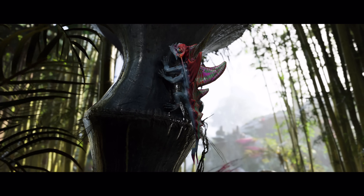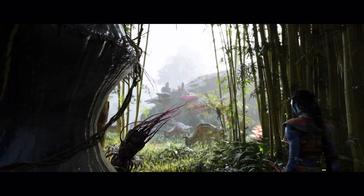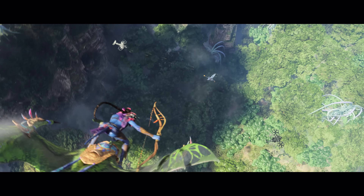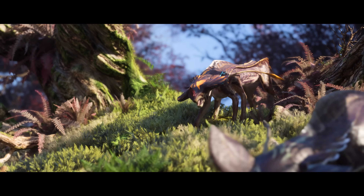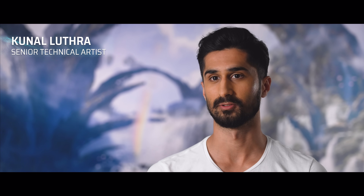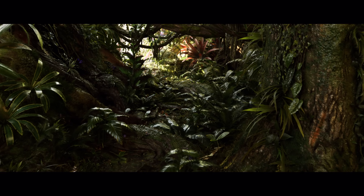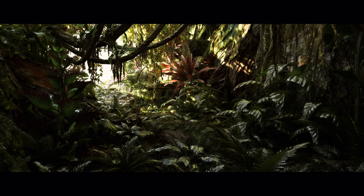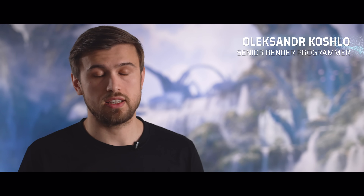We have created a Pandora that we can experience from the deep, dense jungles on the ground to the grand vistas high up in the skies. With Snowdrop's micro-detail system, we can propagate thousands of assets in one frame, allowing for a lot more highly detailed environments. For the game, we created a varied amount of vegetation using automated placement, significantly more objects than we ever had before.